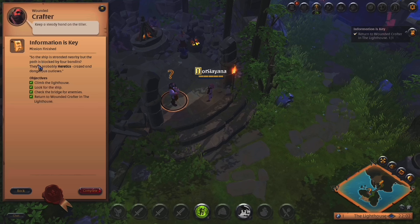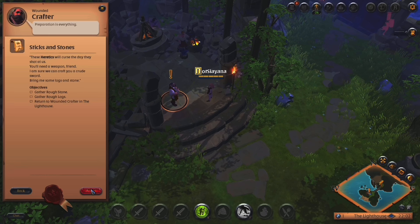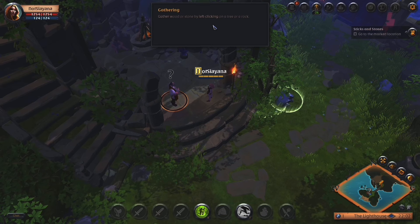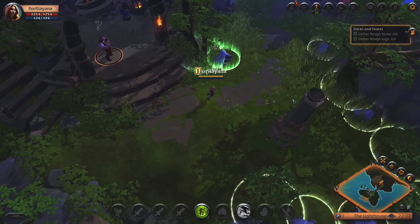So the ship is stranded nearby, but the path is blocked by four bandits — they're probably heretics, crazed and dangerous outlaws. These heretics will curse the day they shot at us. You'll need a weapon, friend. I'm sure we can craft you a crude sword — bring me some logs and stone. Gather wood or stone by left-clicking on a tree or rock.